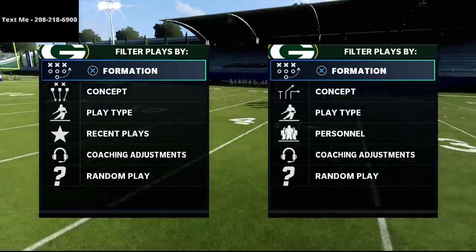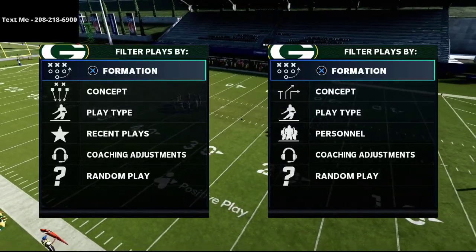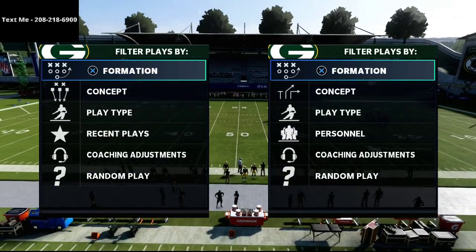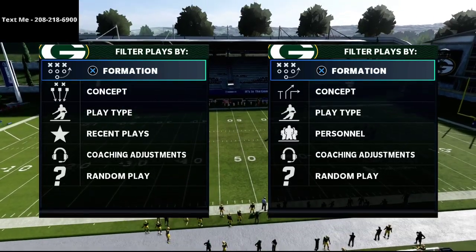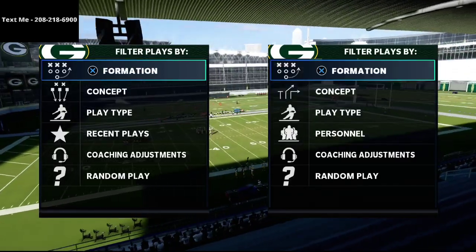We're giving you a little tip here out of our Nickel 3-3-5 Wide defensive eBook. If you haven't gotten the 3-3-5 Wide defense, I want to encourage you to consider it — it's just 15 bucks. In my opinion it's the best defense in Madden 21 right now. We've been running it since June and it's been incredible so far this season.